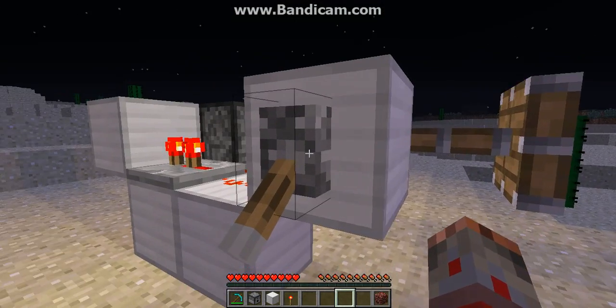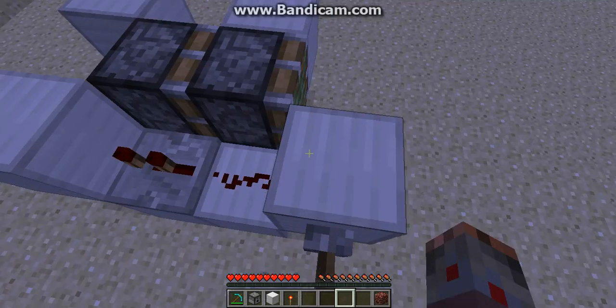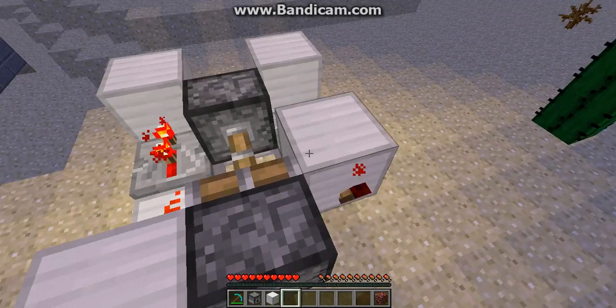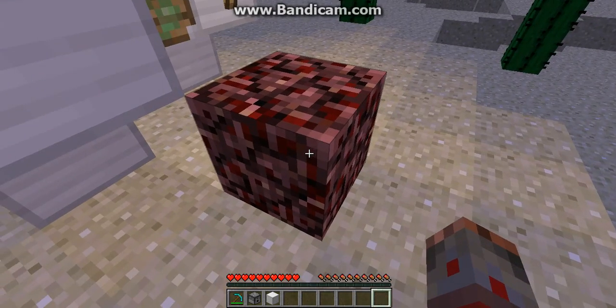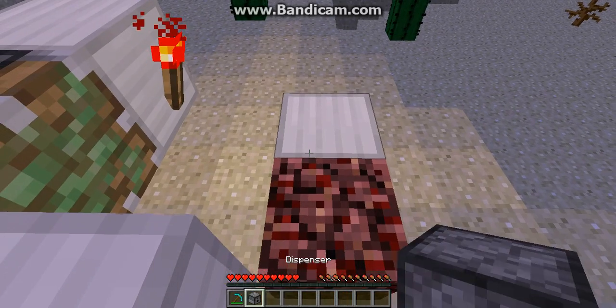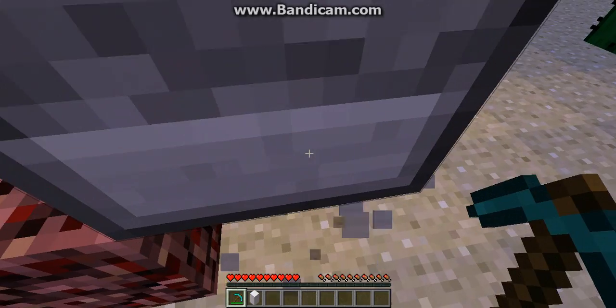This right here is the double piston extender, as I showed you in one of my older videos. Right now we just turn it off because it's easier to work with. We need a netherrack here, a block here, and this here.